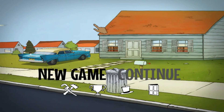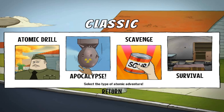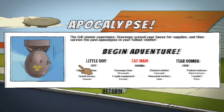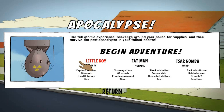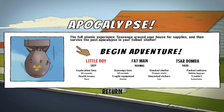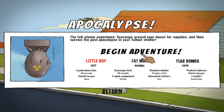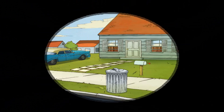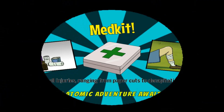Welcome back folks to more Let's Play 60 Seconds. In the last episode we tried easy mode and failed, but it was a decent run until we ran out of water and then Dolores's skeleton was on show. They're not going to show the children's skeletons - that would put the rating up too much - but the adult skeletons, oh that's fine. Anyway, we're gonna give another go with the little boy on easy difficulty.